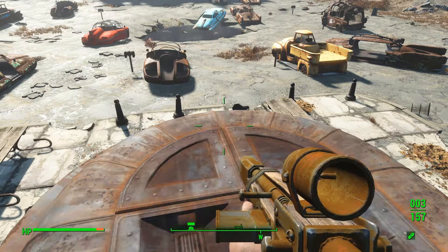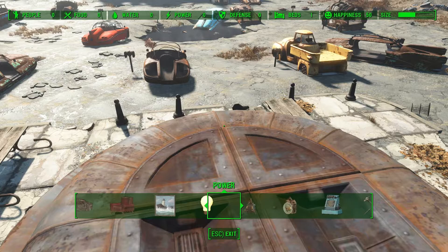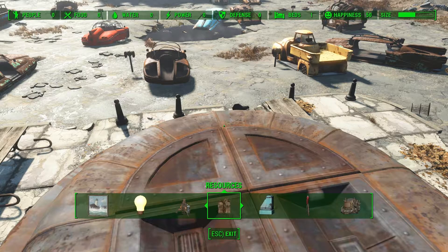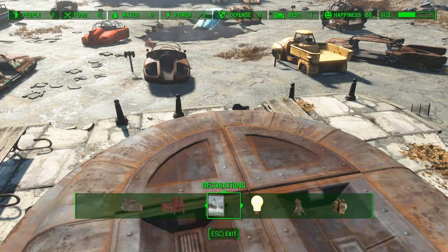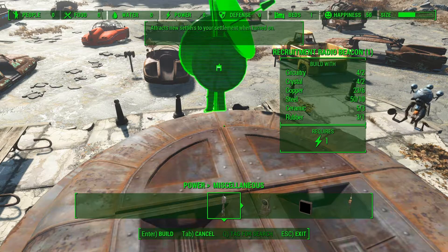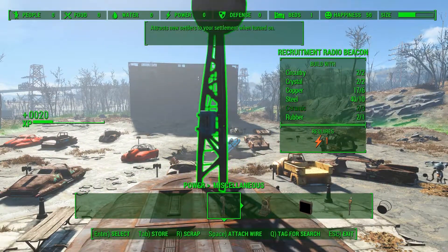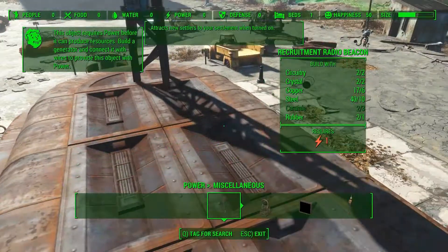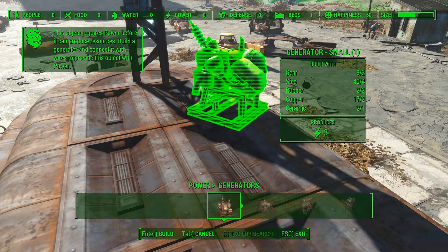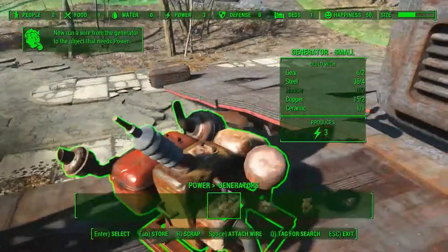Let's see — structures, power, defense, resources, power generators. This is our recruitment radio beacon right there — we'll set it down. Then it requires power, so we can tab out of this and build a power generator here. Now we need to run a wire from here.